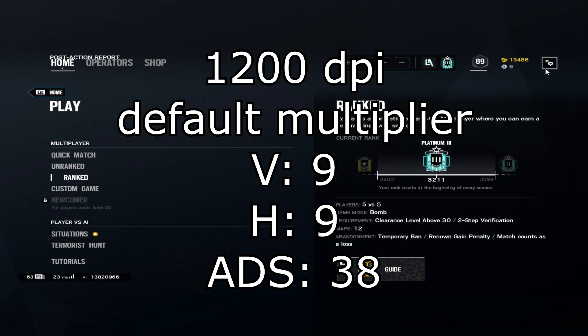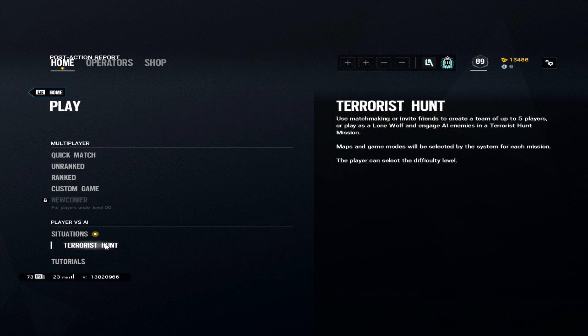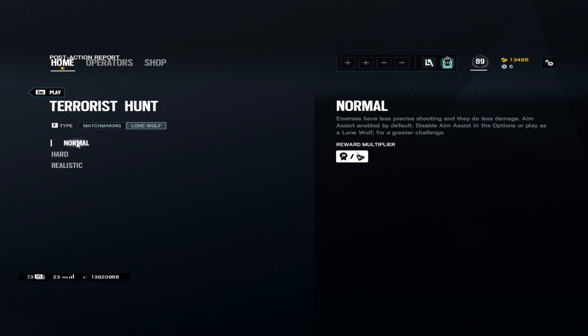My personal sens is 1200 DPI, default multiplier, nine vertical, nine horizontal, and 38 ADS. A lot of people will say that's a little bit high, but I personally think it's more of a medium sens. I consider high to be like 2000 DPI and above. Most people use 400 DPI, which is kind of average, lower sens — but that's not what I like.